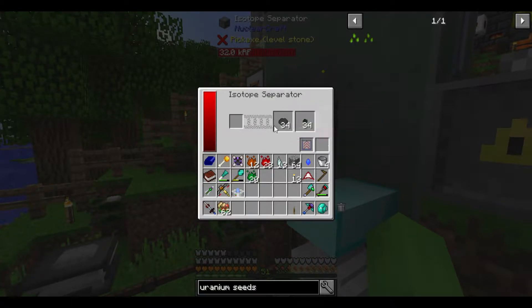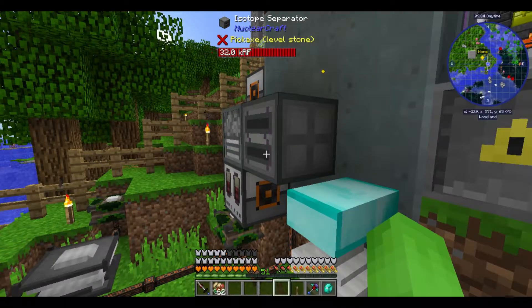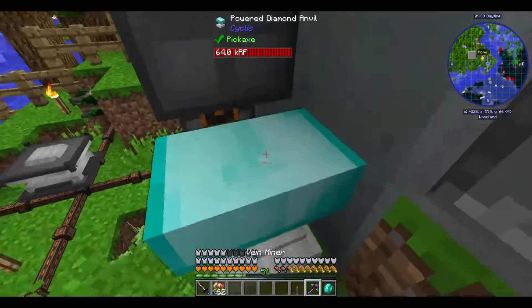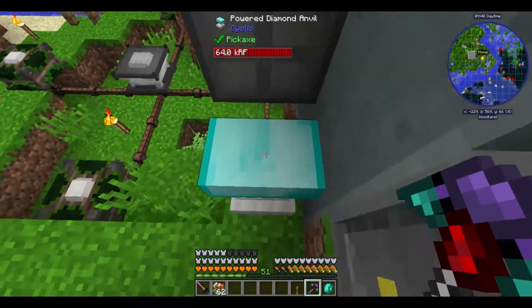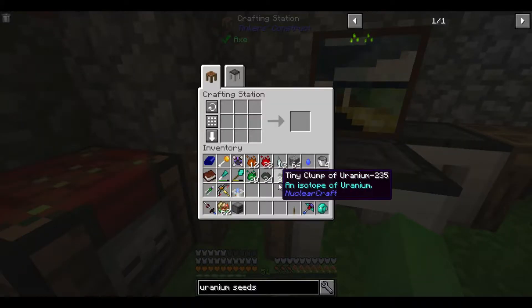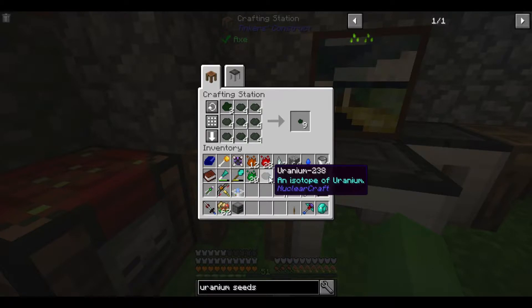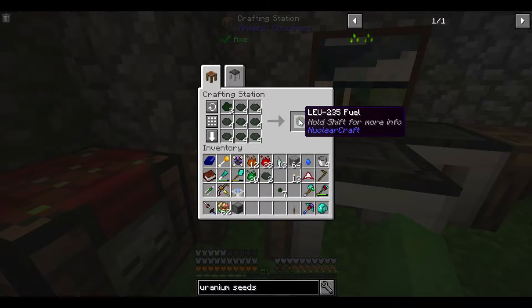Am I going to get radiation poisoning from holding this? I'm not. Some mods give you radiation poisoning if you touch radioactive stuff. So I believe to make the actual fuel I just need to do this, and I have a few extra of that. Put those there, surround that like so, and that gives me fuel.